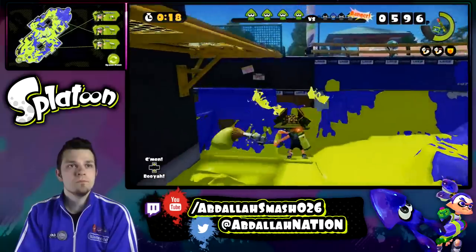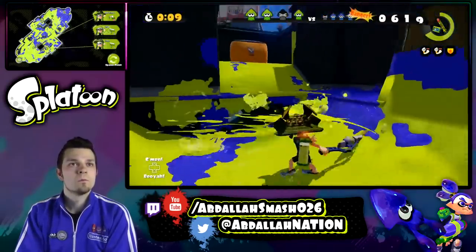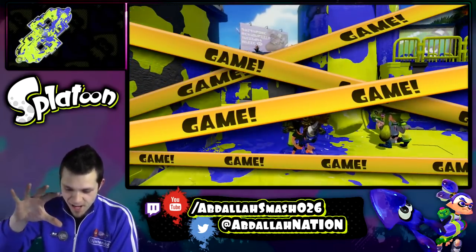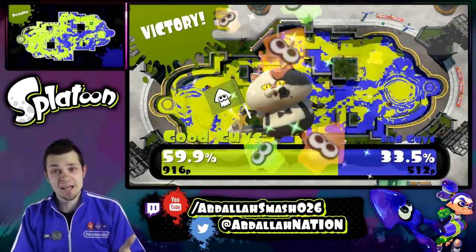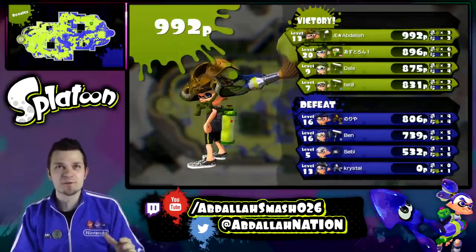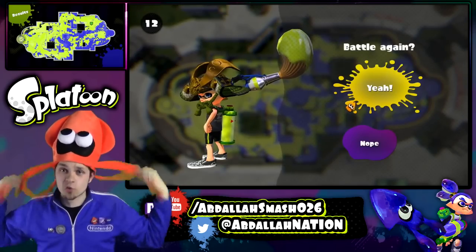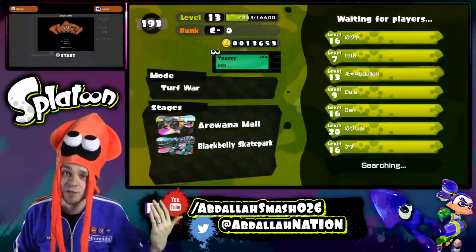I got an ink splat right at the end — watch, it's just going to cover it up for extra credit after the buzzer. That is the ultimate strategy, so learn from me on that. There are times where it's 50-50, and then you pull off the last-minute ink strike, it opens up after the counter's done, and what do you know — we got the King of Ink crown! Whenever I win a match, I get to wear the awesome King of Ink Nappy Dread Splatoon crown.